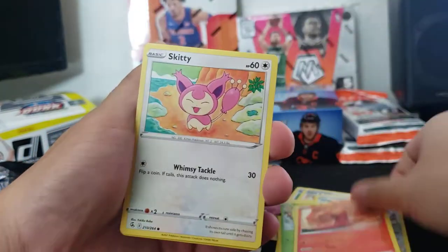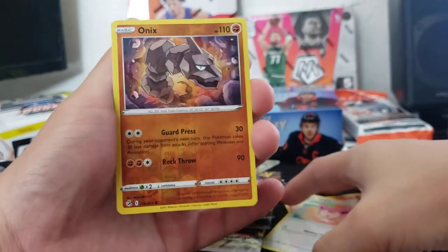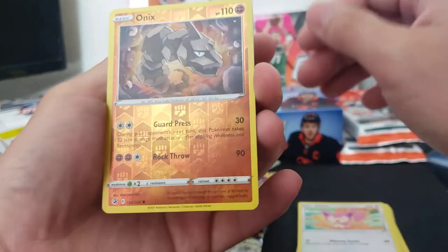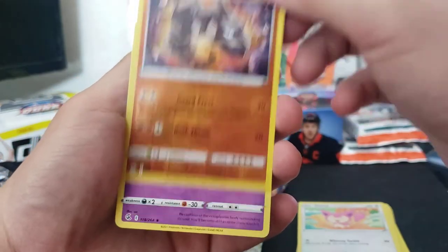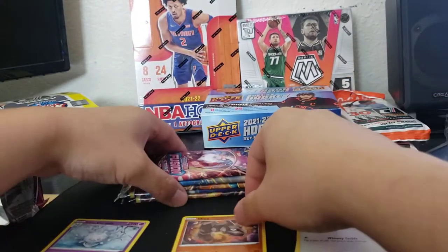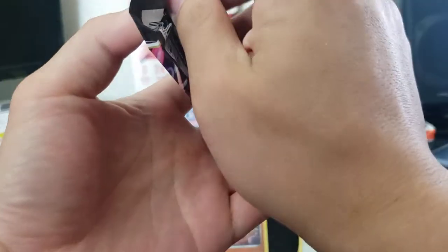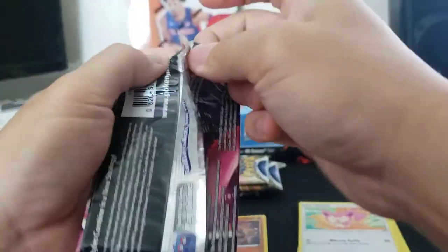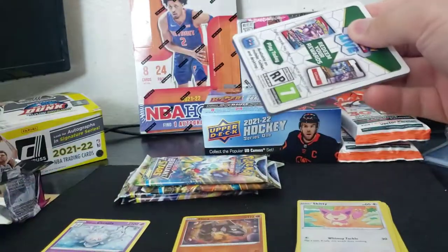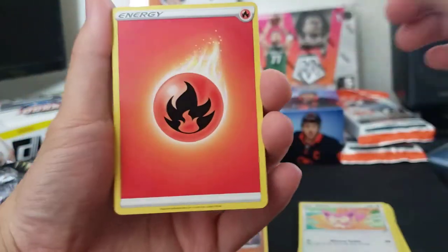I thought initially 40 dollars is kind of pricey for a premium collection box, but the packs they're giving you are pretty solid — all the newest sets. Galarian Corsola on the reverse, very grim. You do get your value in V cards and stuff, so if you're a Cleaver fan this is definitely the box for you. If you're not interested in the Cleaver promos, just buy the packs you want.